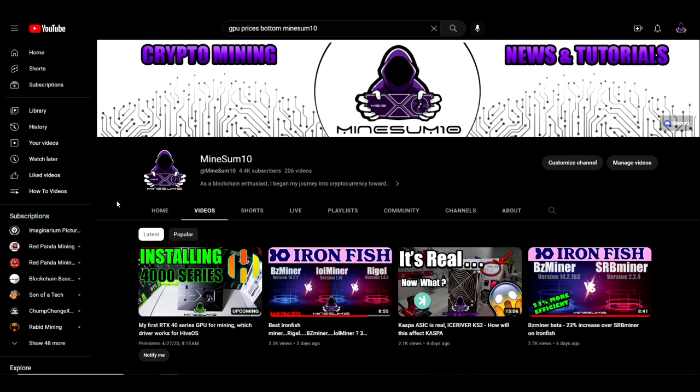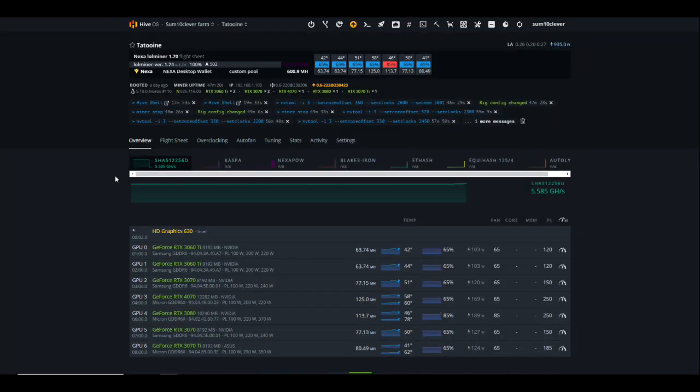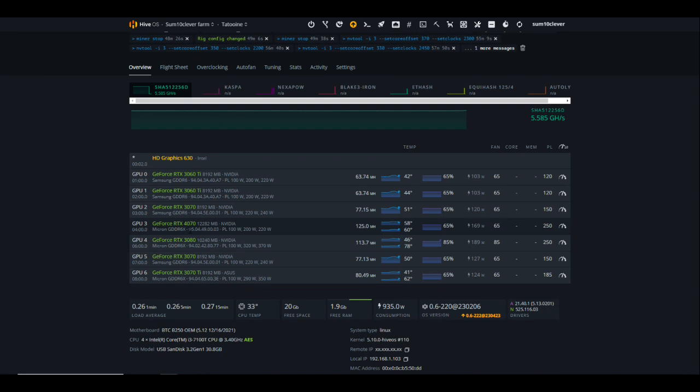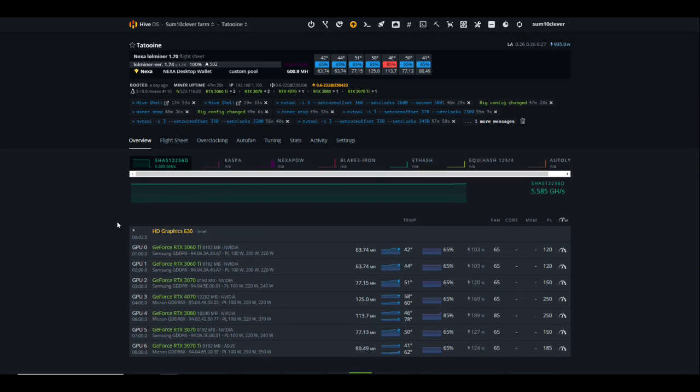Let's take a look at Tatooine, which does have the RTX 4070 in it. I don't think I've ever seen so many different algorithms previously mined in HiveOS — I actually have to use a scroll bar to look at all of them. This is pretty wild. At the moment I'm mining Nexa, but I've got a spreadsheet I'm about to go over with you guys.